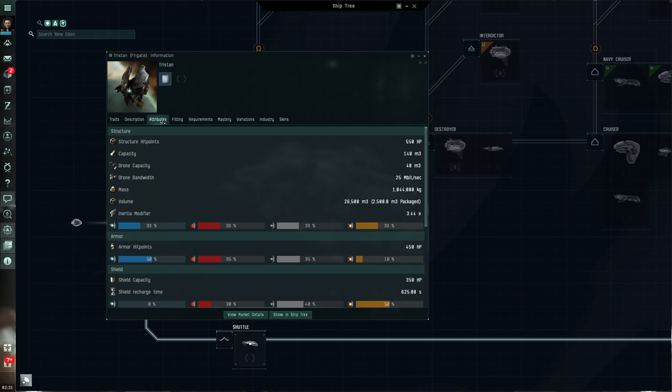Ships have three different layers of protection. There's the structure or hull, which is the innermost level of defense. Then there's the layer of armor on top of that, and then a shield layer on top of that — three different layers that need to be chewed through before you explode and die. The structure hit points for the Tristan are 550 HP. Structure hit points do not regenerate naturally but can be repaired by modules. Capacity is how big the cargo hold is. Drone capacity is how big the drone bay is — light combat drones are five cubic meters in size, so this 40-unit drone capacity will take eight of them. These are raw hit points; there is also a measure called effective hit points which we'll talk about in a moment.